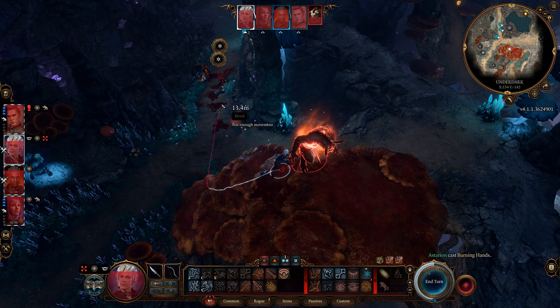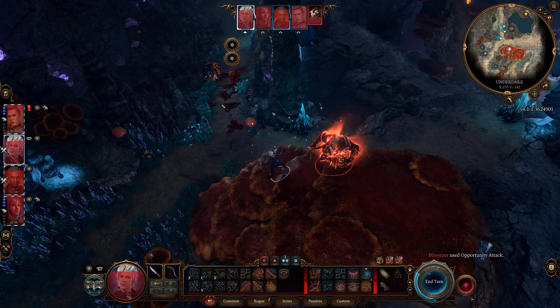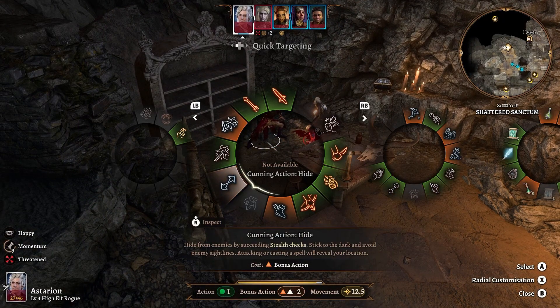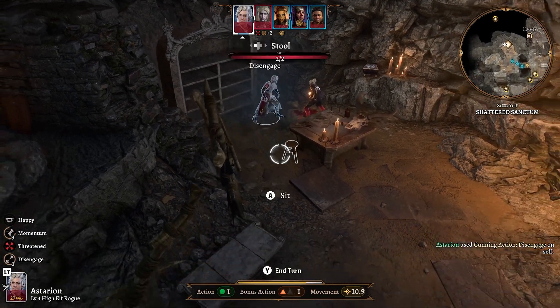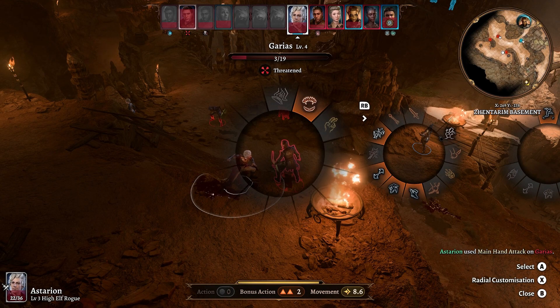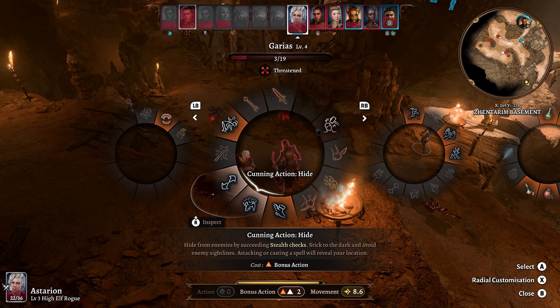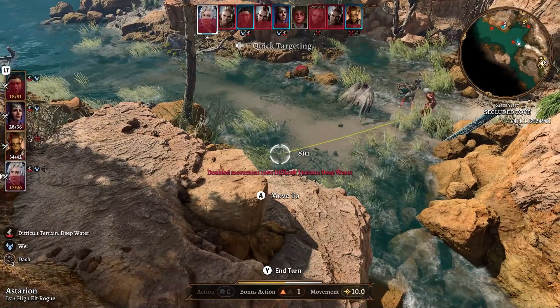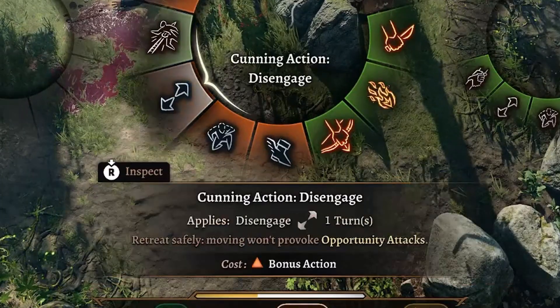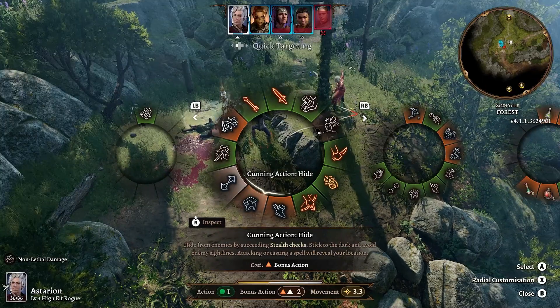Bear in mind that this only applies to running away using your standard movement speed. If you have a teleportation spell such as Misty Step or Dimension Door, then you can Nightcrawler your way to safety without being hit. You also have an option called Disengage, which every character in the game can use. If you disengage, then you don't prompt Opportunity Attacks when running away. Think of it as if you're being extra vigilant when fleeing like a coward. Using Disengage does have a cost, however, as it takes up your action for the turn.